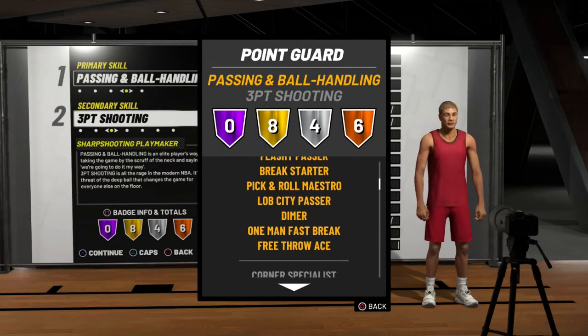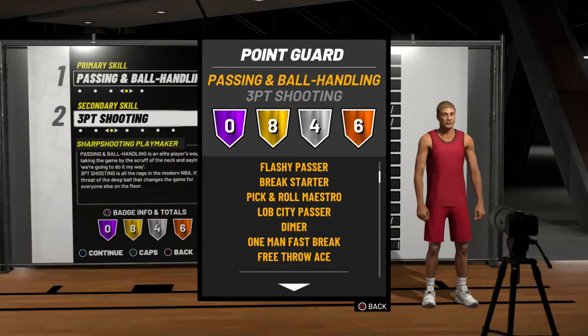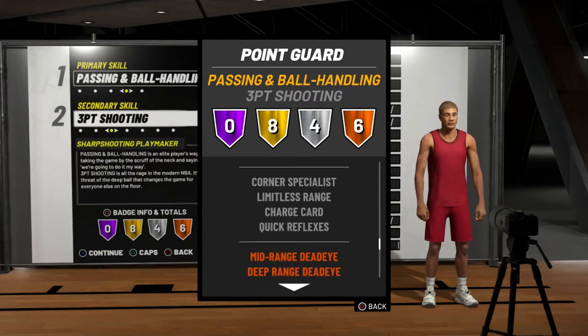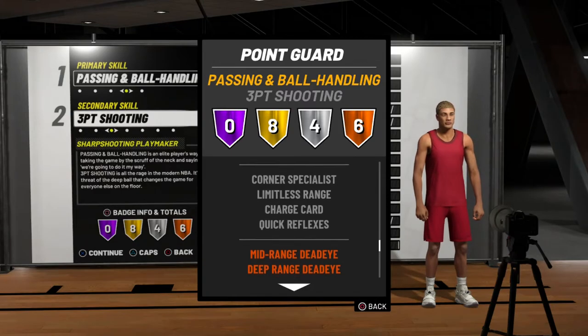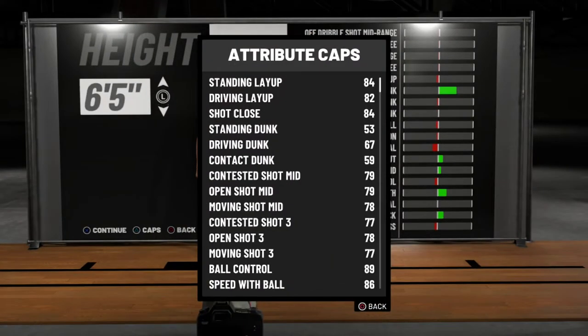Now I want you guys to look at the badges here — the badges go crazy. One man fast break on gold, ankle breaker on gold, quick reflexes on gold, diamond. Look at all of these. Then you got corner specialist silver, limitless range silver. Look at the bronze badges too, it's crazy.